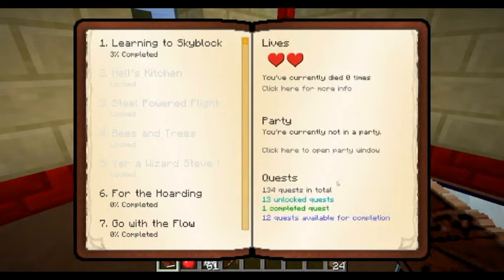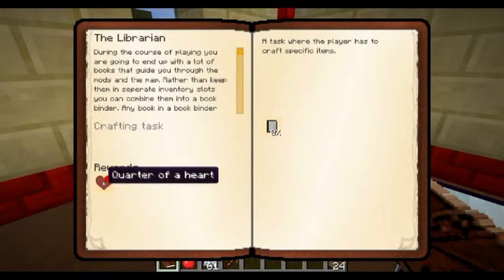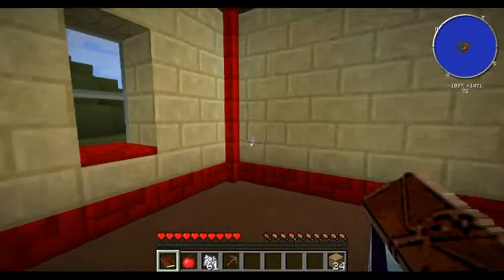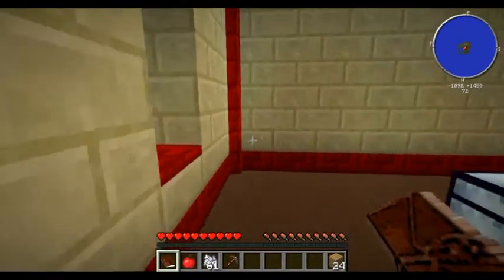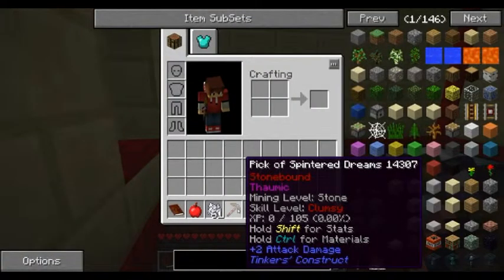You may realize this is a hardcore world, so I have two lives. In these quests you can get like a quarter of a heart and you can craft them into a full heart, which will give you another life. We need to store up on them. We've got this pick - you can mine stone, that's all you can do with it really.